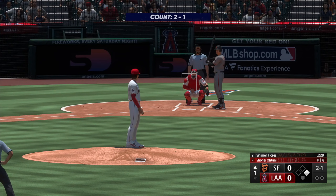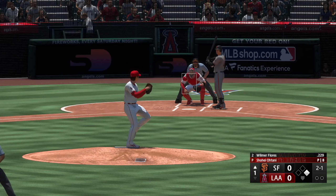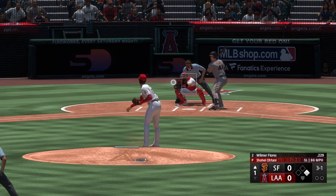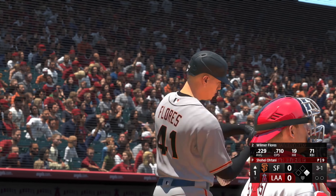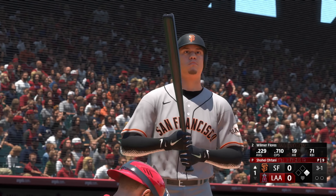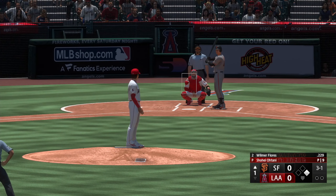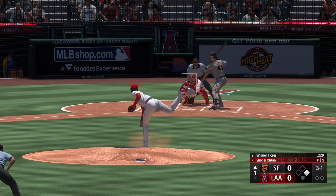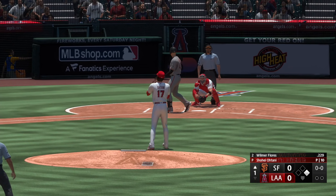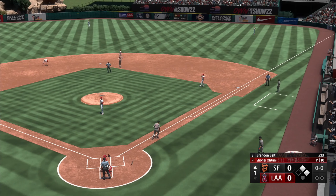And now it's Wilmer Flores. Next pitch misses way outside. Righty delivers and ball four to the board — pretty easy walk right there. Last pitch wasn't even much to think about.